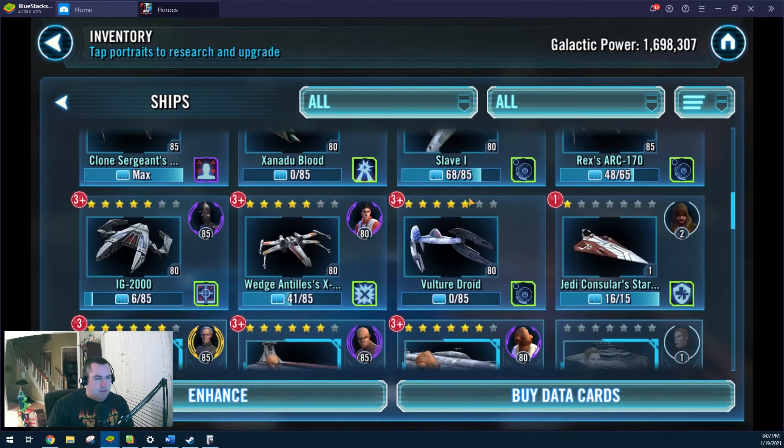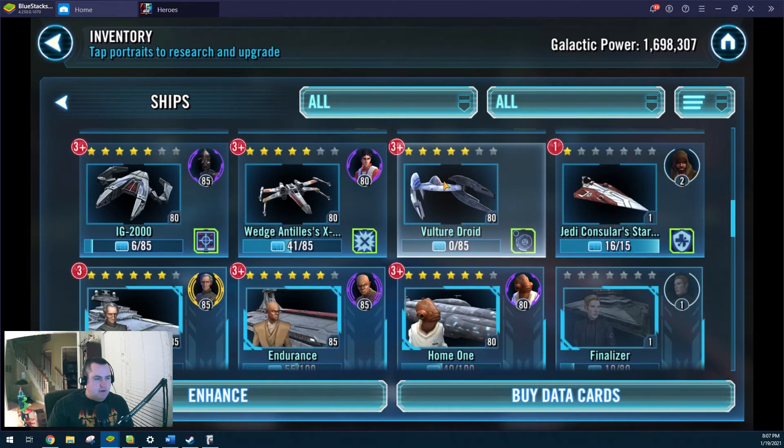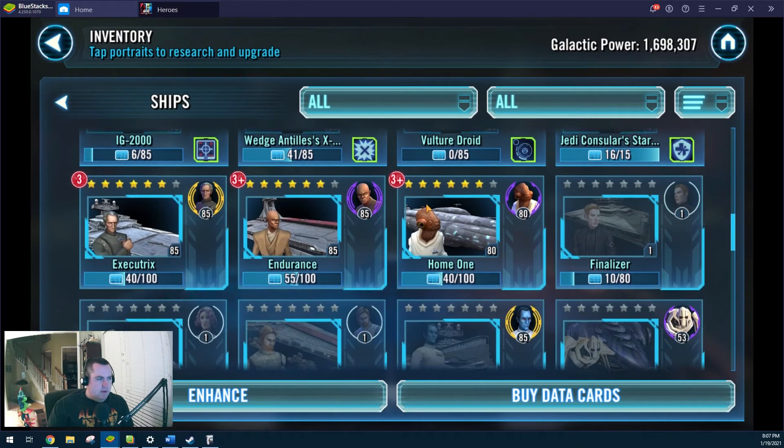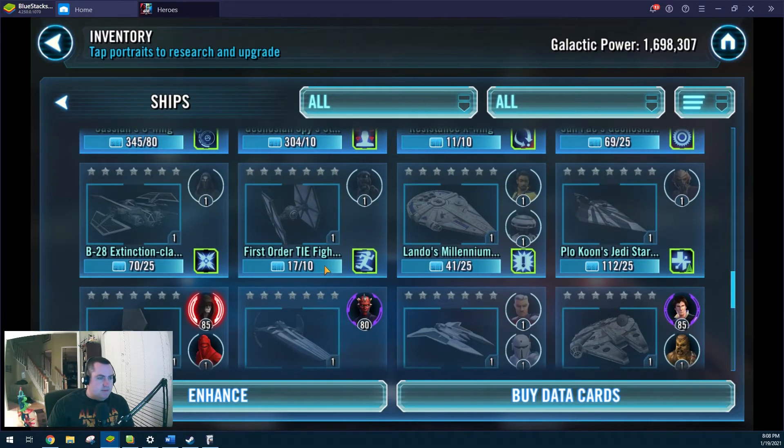Not a whole lot of other changes. I've got a little more Arc — Rex's Arc and Slave 1 shards. I bought a couple of those when they showed up in the ship store. We are still farming the Geonosian Spy's ship in the Galactic War Store and getting close to being done with that.